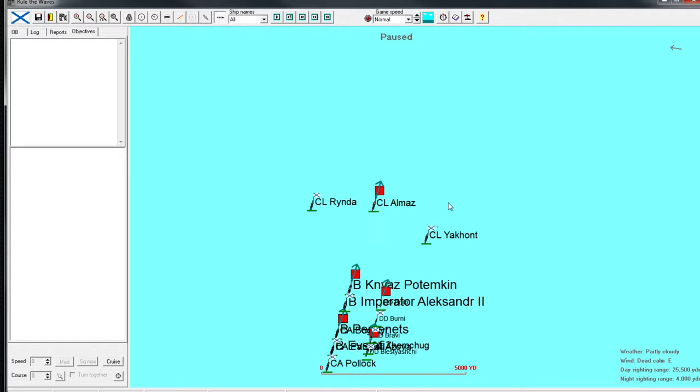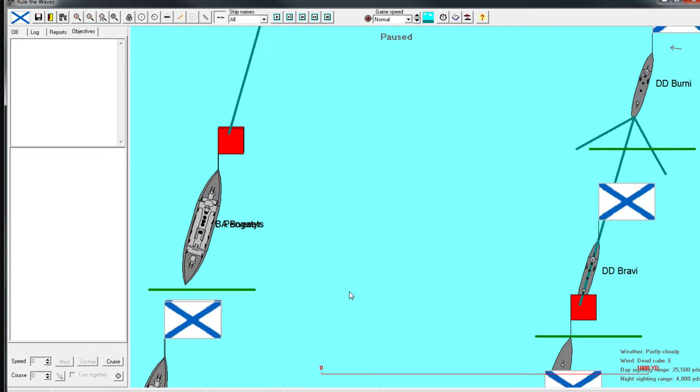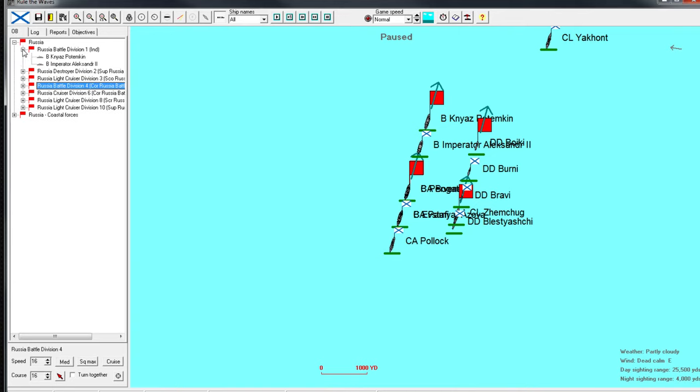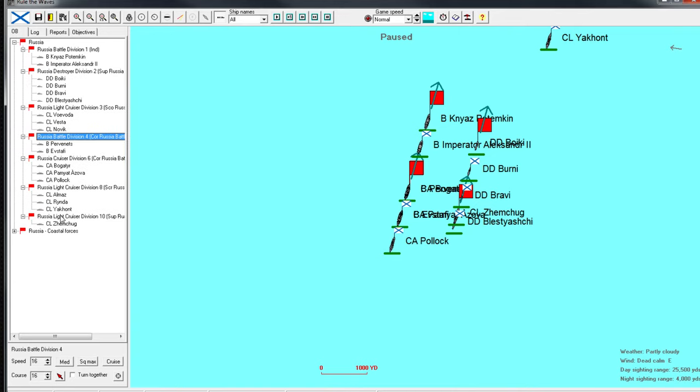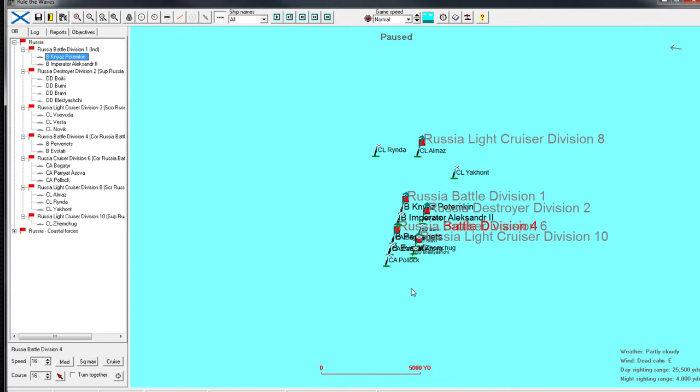Let's see who we have in this battle. We have the Pollock and the Bogatier again. Other than that we only have four battleships. By some miracle, none of these happen to be captained by the captains I've assigned — these are the old guard, left over from the pre-Admiral Tortuga era. Let's see how they perform. This could be the benchmark for performance compared to all our new captains.